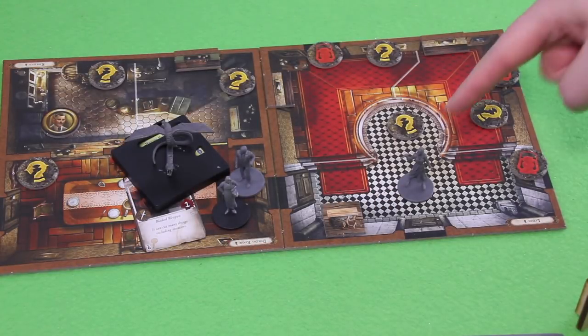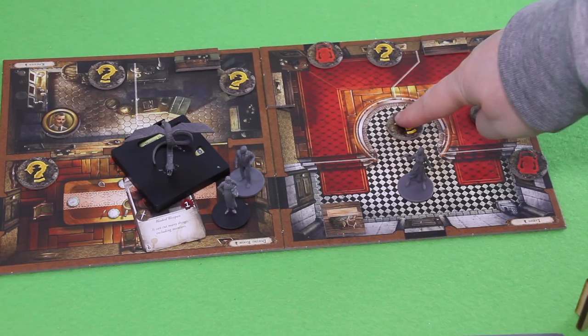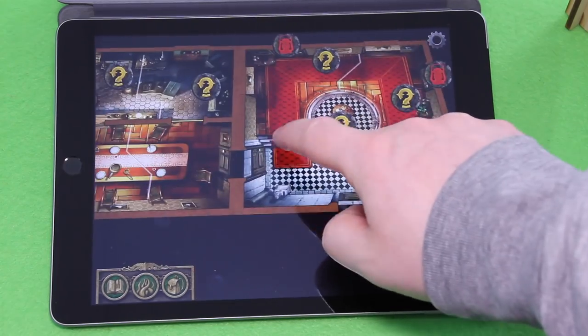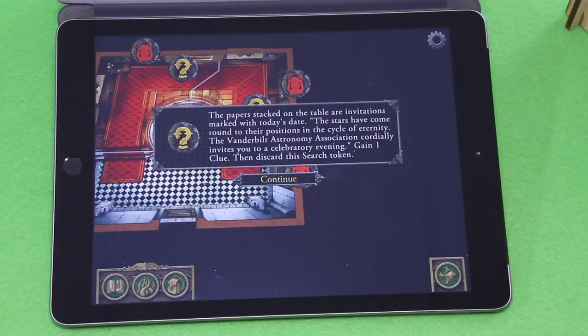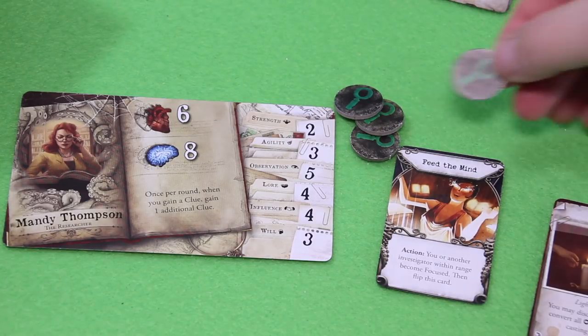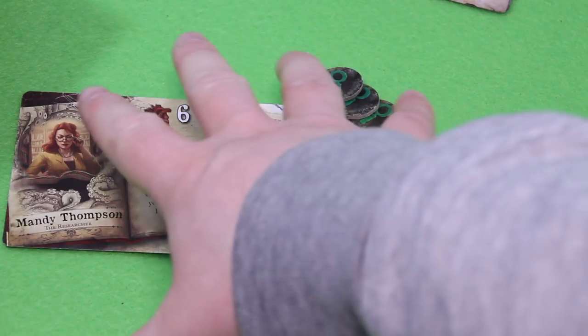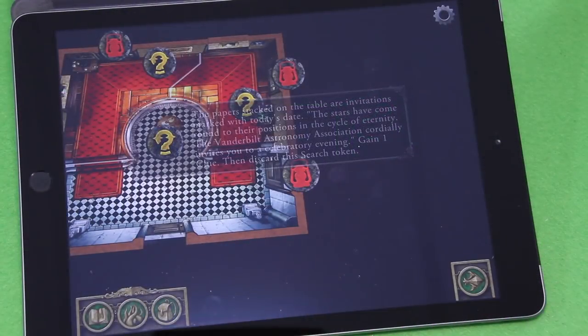Last it's Mandy's turn. She doesn't want to move into the kitchen yet. Let's have her look at the table here. 'A disheveled pile of papers sits on the table — the papers are invitations marked with today's date. The stars have come round to their positions in the cycle of eternity. The Vanderbilt Astronomy Association invites you to the celebratory evening. Gain one clue, then discard the search token.' Because whenever Mandy gains a clue she gains a second clue once per round — a good start.